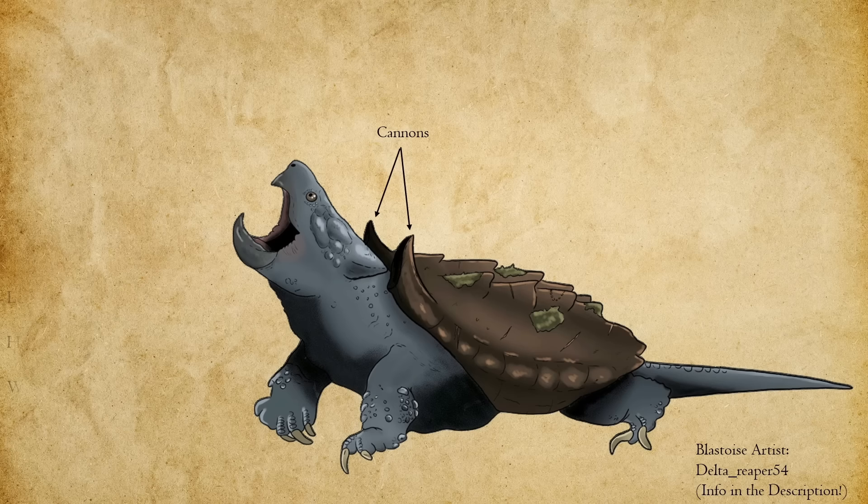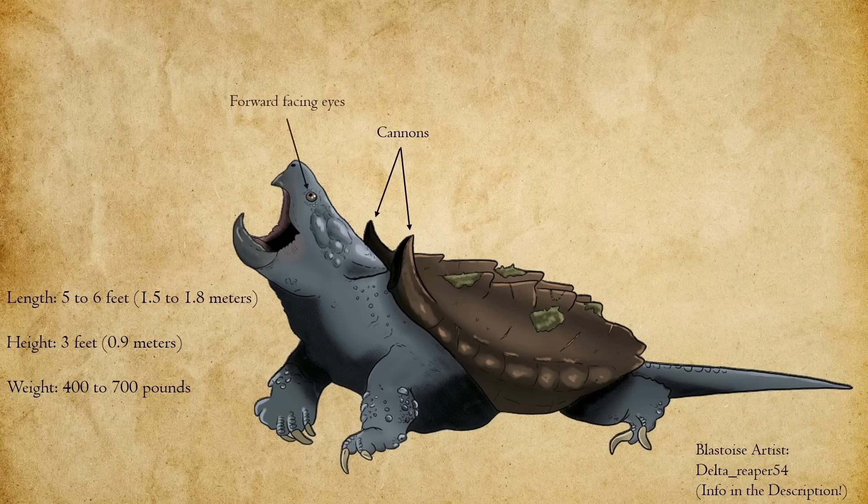Of course, a system this powerful doesn't work in isolation — Blastoise's entire body would be built to support its unique ability. Size-wise, its shell would measure roughly 5 to 6 feet long, weighing between 400 and 700 pounds, with a robust, heavily muscled frame built for semi-aquatic movement. Its shell stands about 3 feet tall, forming a protective dome that not only shields its vital organs but also anchors the hydrojet system securely in place. To make those water blasts count, Blastoise has also evolved much more highly enhanced binocular vision than most turtles, with eyes set more toward the front of the skull, giving it excellent depth perception — essential for judging distance and hitting moving targets, similar to adaptations seen in birds of prey or big cats.